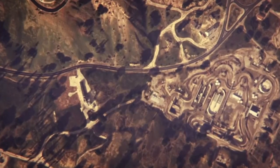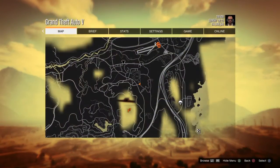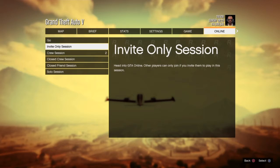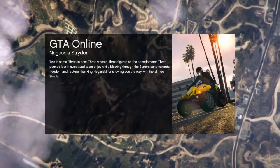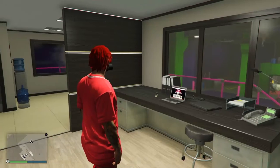You should now be in story mode as Franklin, Michael, or another character. From here, go to Online and join an invite-only session. That's all you have to do for this step — and I'll see you when I get back to my Arena Workshop.